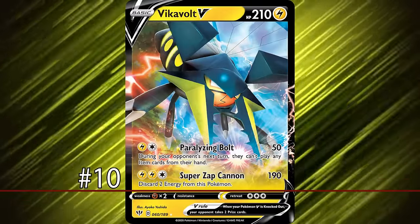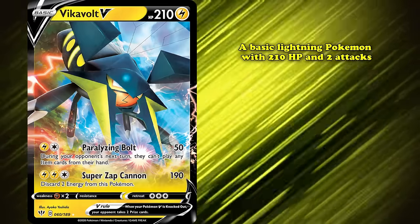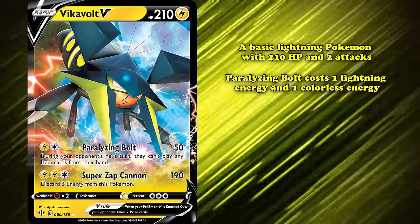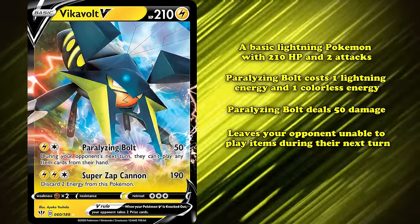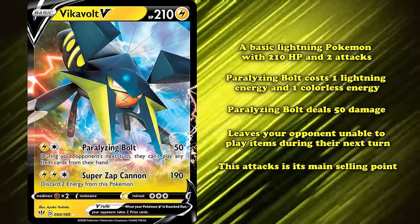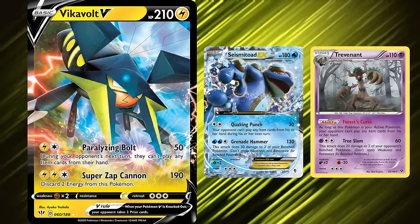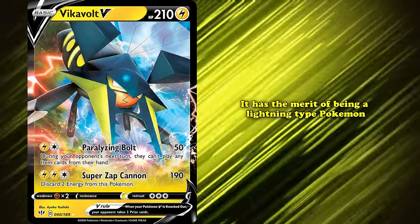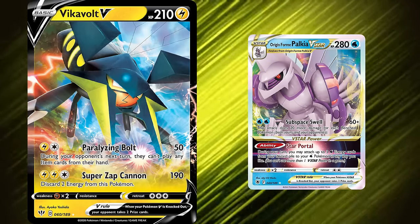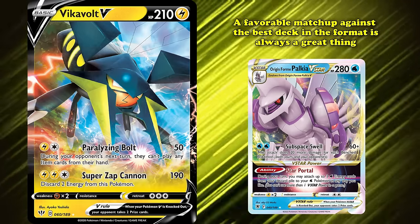At number 10 we have Vikavolt V from the Darkness Ablaze expansion. Vikavolt V is a basic 210 HP Lightning Pokémon with two attacks. The first is Paralyzing Bolt — costing one lightning and one colorless energy for 50 damage — while leaving your opponent unable to play items during their next turn. Item lock has always been very strong in Pokémon; cards like Seismitoad EX from XY Furious Fists and Trevenant from XY Base Set both had similar abilities and saw success. Vikavolt V also had the merit of being a lightning-type, giving it a favorable matchup against Palkia V-Star due to weakness.